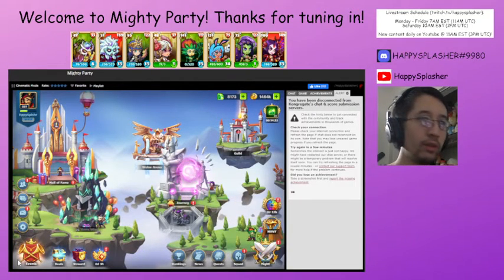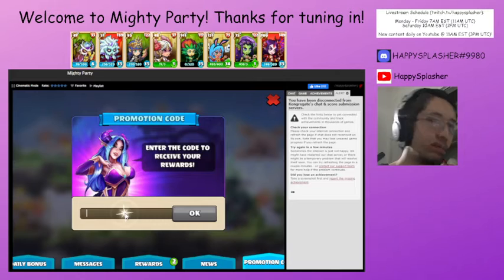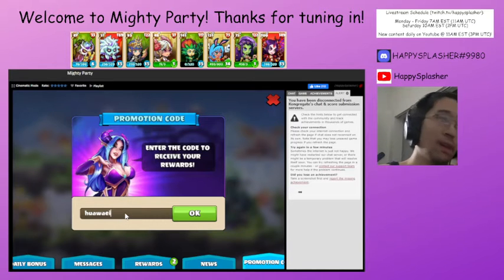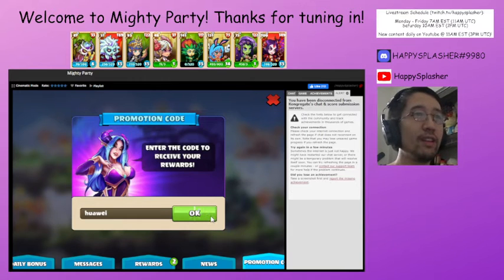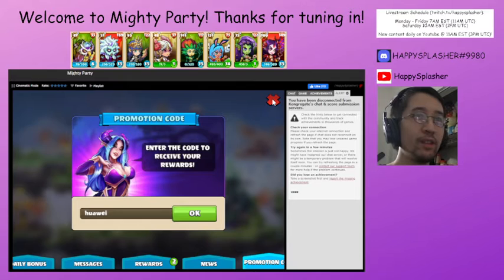Let's finish this here. We're going to go get our promotion code — click on the inbox and then go to promotion code. They said it was Huawei. Let's see if I'm spelling it right. Cool — reward is on its way. Got a new code.